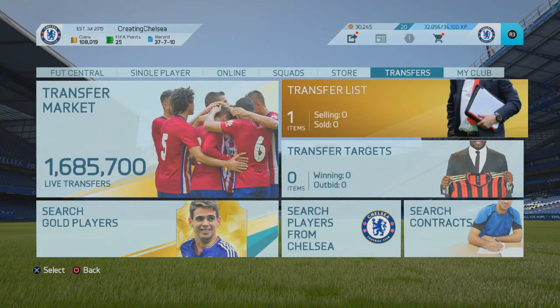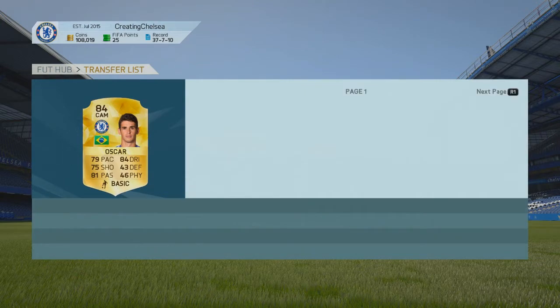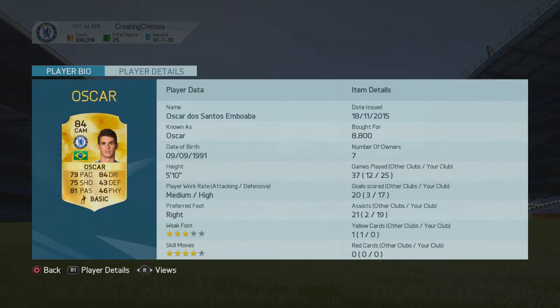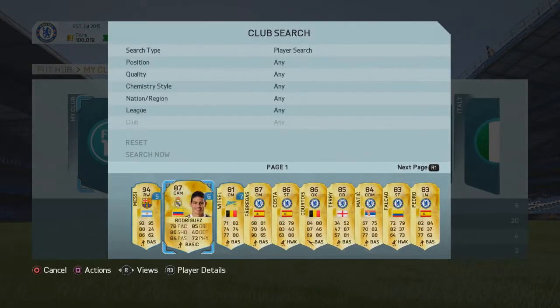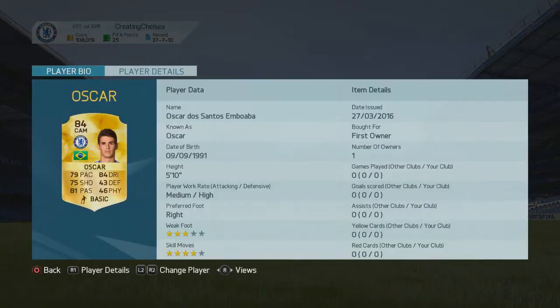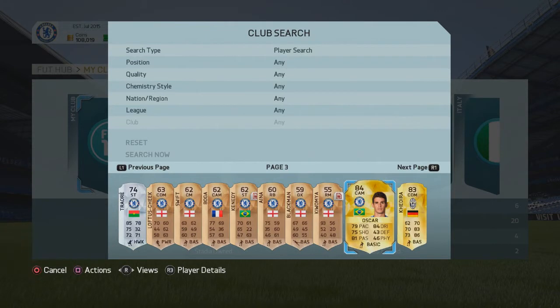Getting into the video — last week the FUT Seven Years promo was out and they gave us three packs. I was opening some off camera and I pulled an Oscar. Obviously it's untradeable, so this is the one I bought previously. He goes for about 3k to 3.5k and has all the stats: 25 games played, 17 goals, 19 assists. I could sell him for a little extra, only 3k more.